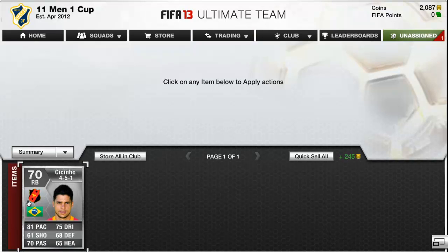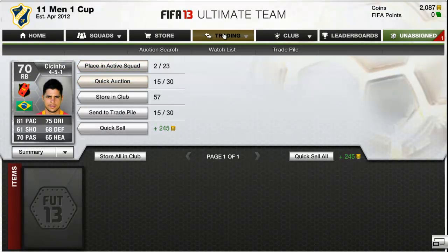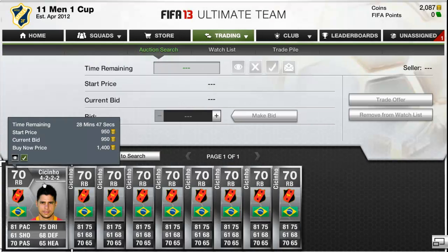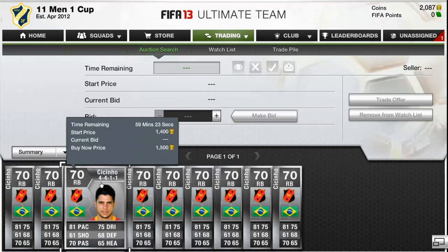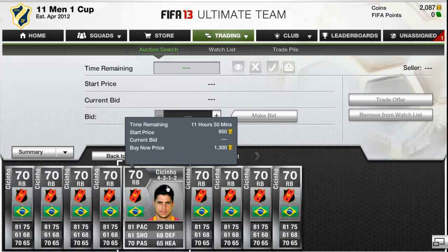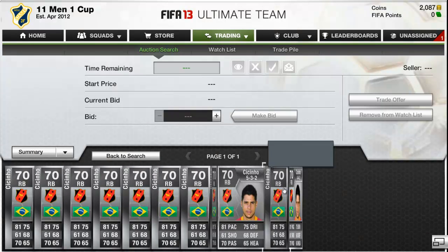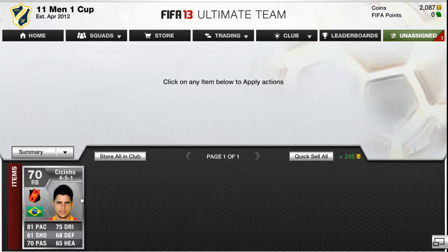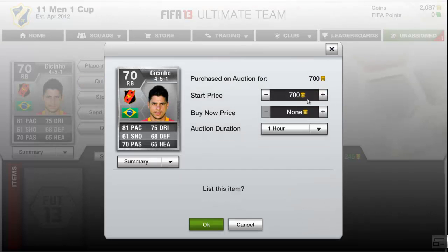So yes, let's sign this guy now. Let's try and find the cheapest buy now price for him. Let's see what these guys here — that's probably a good buy, but he doesn't seem to tend to go much, so let's do this.